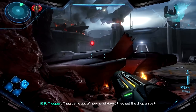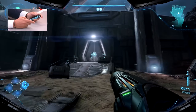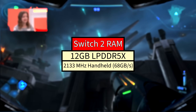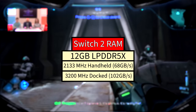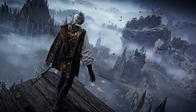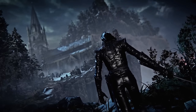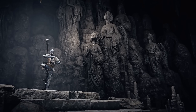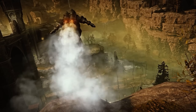The RAM configuration is also the same as discussed in my last video, where we were already confident but are now certain that the Switch 2 has 12GB of 128-bit LPDDR5X RAM. It runs at 2133MHz in handheld mode, providing 68GB/s of memory bandwidth, and 3200MHz in docked mode, providing 102GB/s of memory bandwidth. Of that 12GB of RAM, 9GB is usable for games, with 3GB reserved for the operating system.